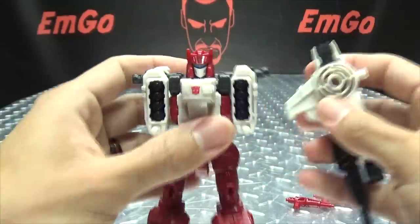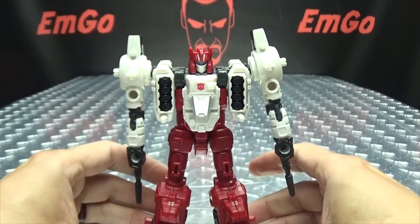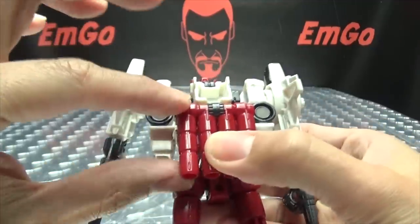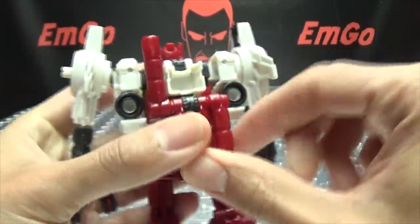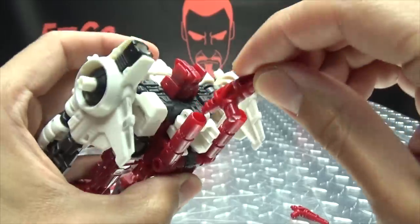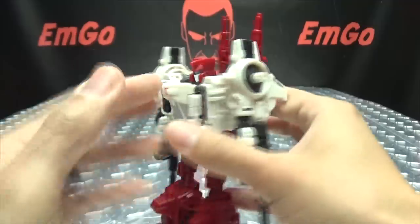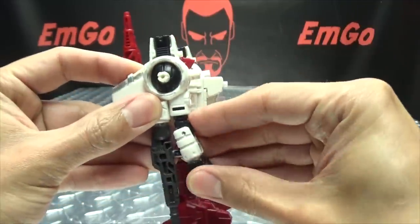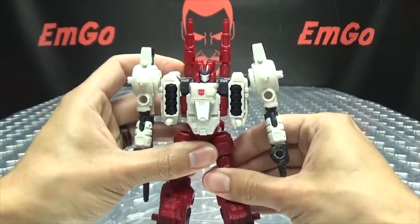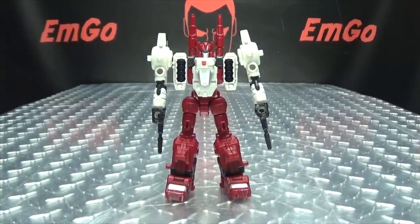Then we just bring in his arms and they will just peg on on either side like so. Then we come back here, raise up these two cannons right here, just bring those up, and these little guns will just plug in right there and right there. And there you go — there you have Six-Gun in his robot mode.